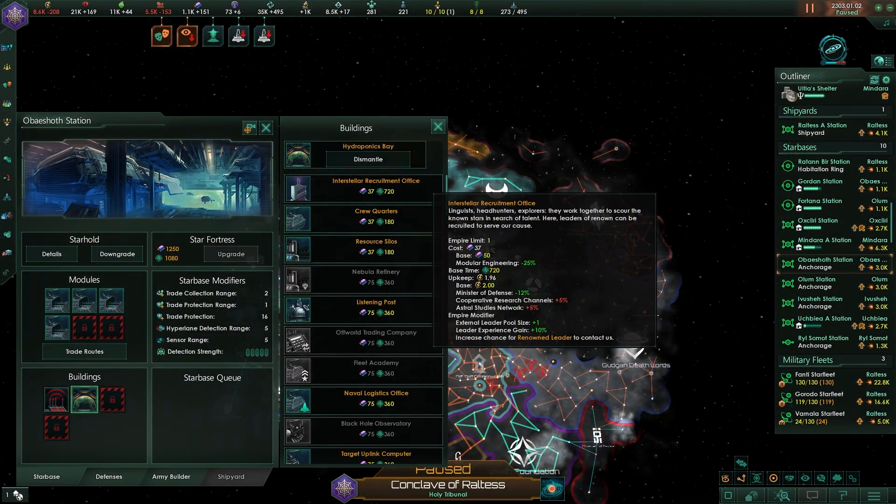Unlike legendary leaders, which must be sought within the galaxy, renowned leaders seek out your empire. There are two renowned leaders for every ethic, and they will prefer empires that share their ethics. You can increase the chance of a renowned leader seeking employment in your empire by constructing the interstellar recruitment office.